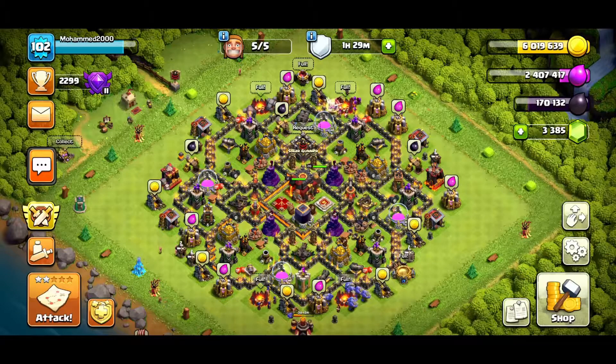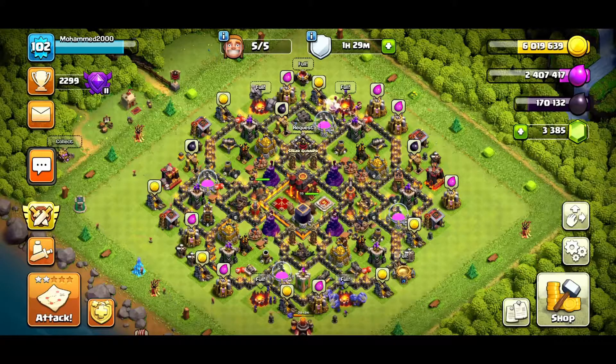What is up everybody, it is GB here and welcome back to another Clash of Clans video. Last video we were basically upgrading some stuff because we finally got to Town Hall 10. Now we got a lot more upgrading to do — I have five builders free, we got six million gold, about 2.4 million elixir, and a lot of dark elixir.